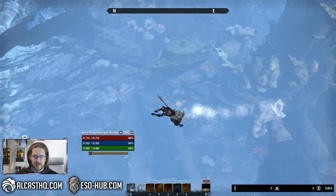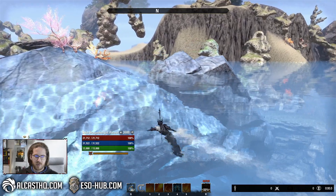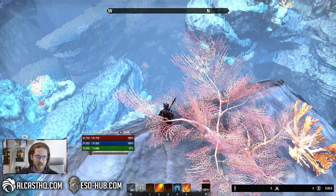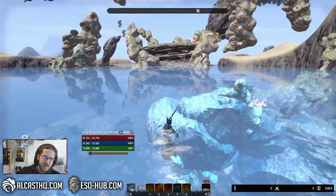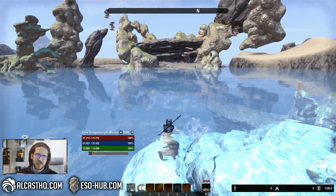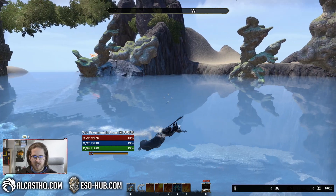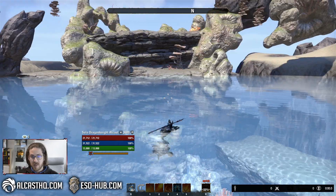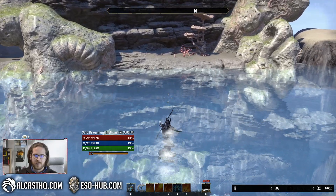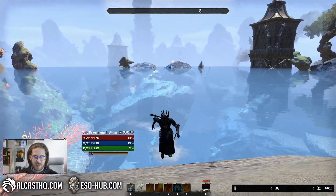It would be so cool if you could dive here. The slaughterfish are not killing me yet so we can probably get on this rock — yes we can! The house is just too big for a limit of 700 pieces, especially if you want to do inside and outside. If there was a 700 limit outside and a 700 limit inside that would be way more doable, otherwise it might feel too empty. We can get all the way back here — that is crazy.